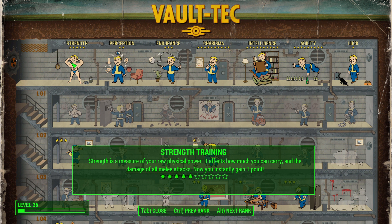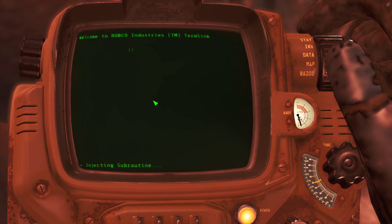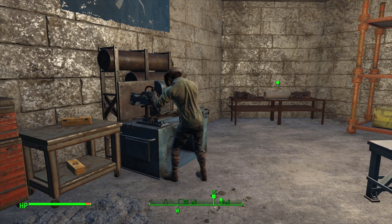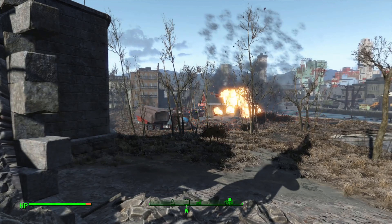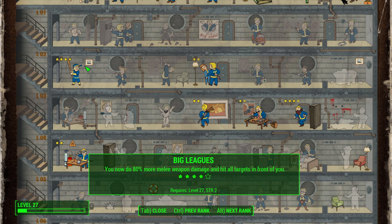We meet a child synth and Father realizes he hasn't convinced us, stepping in. We tell him his goals are non compos mentis and immediately leave, becoming hostile to the Institute — exactly what we want. Outside the Institute we level up and put a point in Strength. Back at the Castle, Ronnie wishes to speak and tells us about the armory. We go to the basement, hack Sarge and trigger self-destruct — no fighting required — and reach the armory.